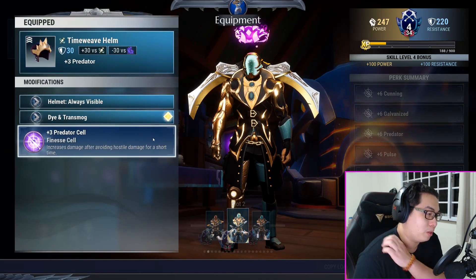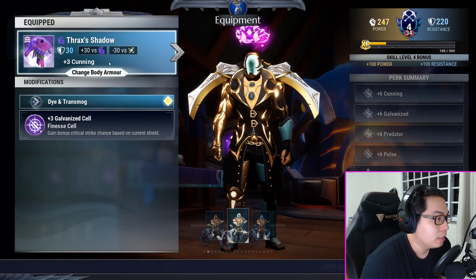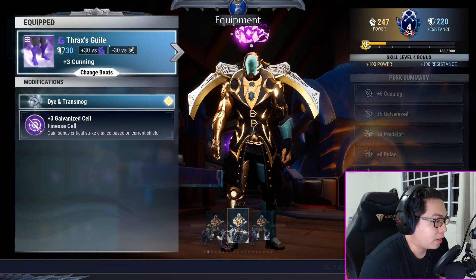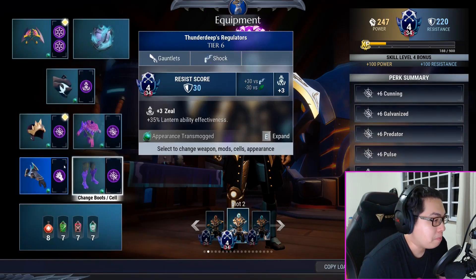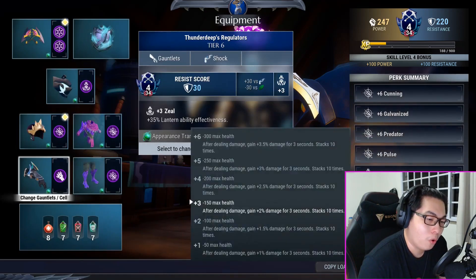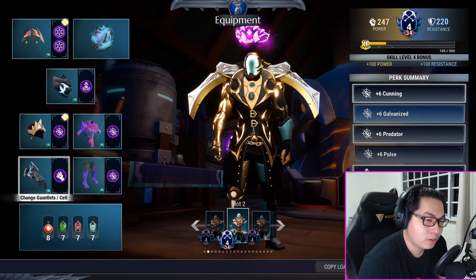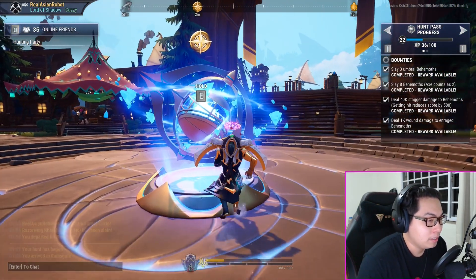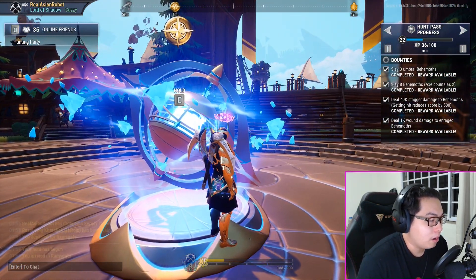Time Weave helmet with a predator cell will be your helm. Thrax's Shadow with a galvanized cell for your body piece. Thrax's Guile with a galvanized cell for your feet. Thunder Deeps Regulators with a berserk cell for your arm piece. That's about it for gear.